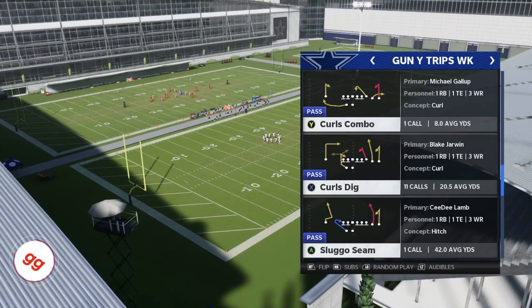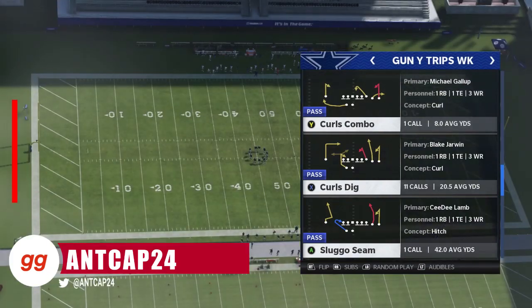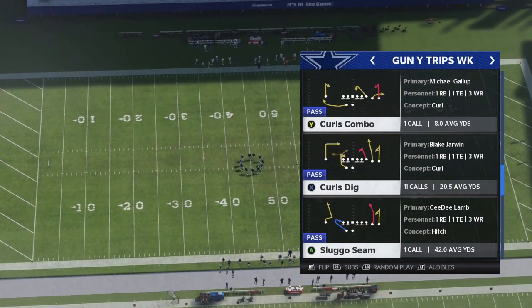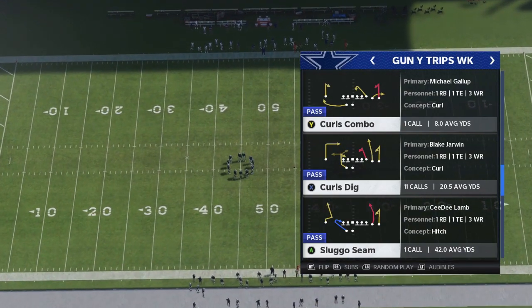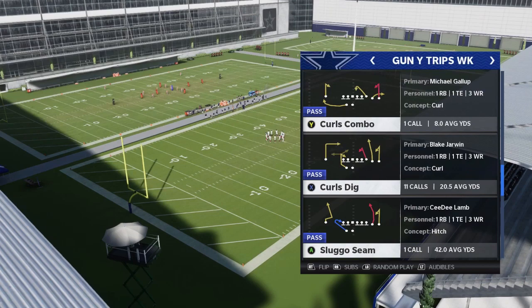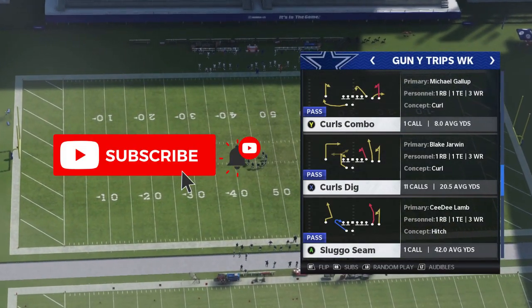What's going on everyone, NCAP24 here from Huddle.gg. In today's video we're going to show you a simple route combination that absolutely attacks Cover 3 in a way that really helps you read the game. If this is the first time checking out our channel, consider hitting that subscribe button and also hit the bell notification to make sure you never miss any of our uploads.